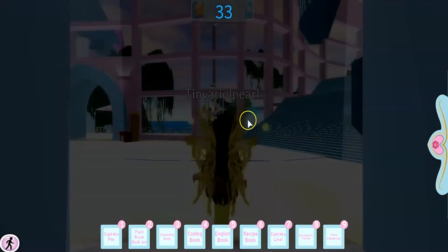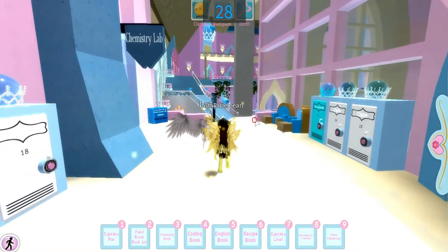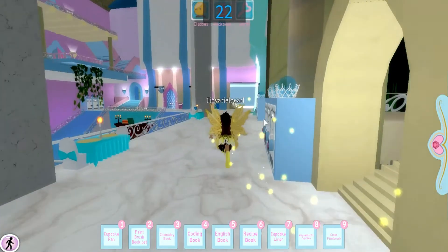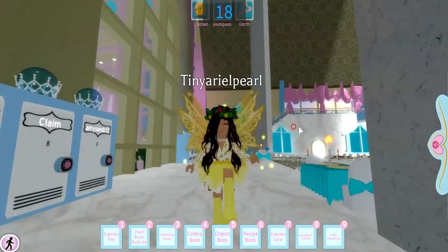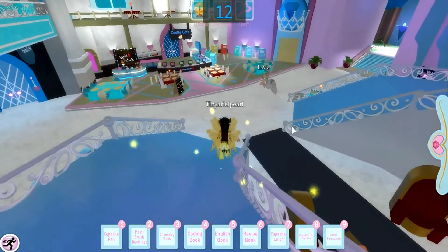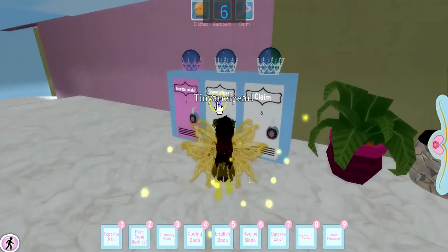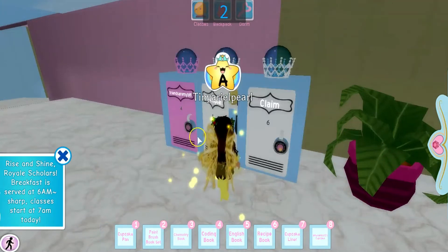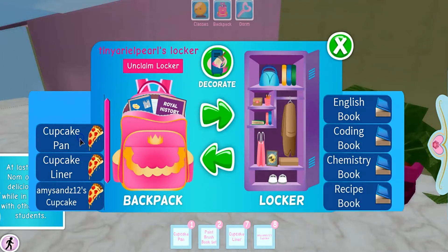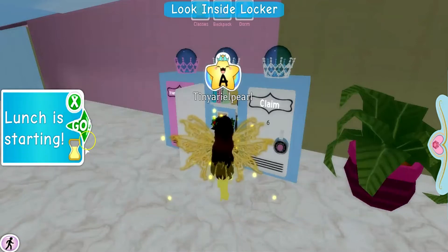I'm going to go to my locker and put away my cupcakes because it's kind of heavy in my backpack and all the icing is going to go all over it. I do not want icing in my backpack, thank you very much! Okay, this is my locker. My first day - I kind of actually did a good job. I'm going to put all these away. Lunch is starting!